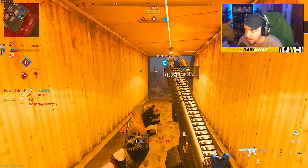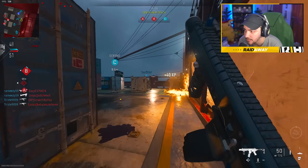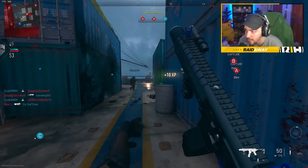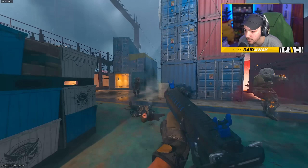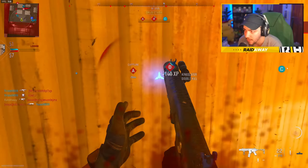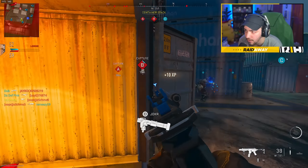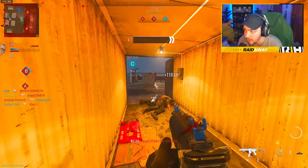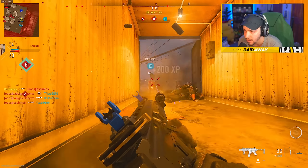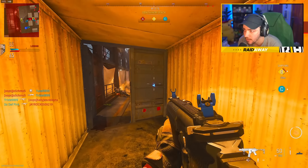These spawns, man. The spawns on this map are just so bad for some reason. I just genuinely don't get it. Hostile overwatch helo in the area — wait, they have an overwatch helo? No way. How do they have an overwatch helo? How do these guys have an overwatch helo?